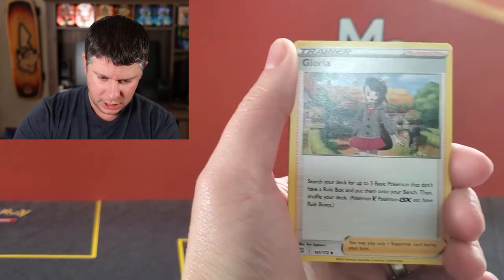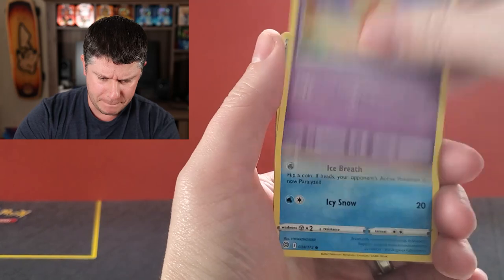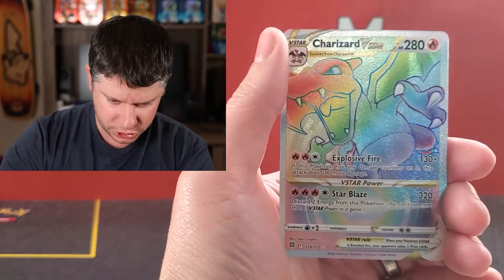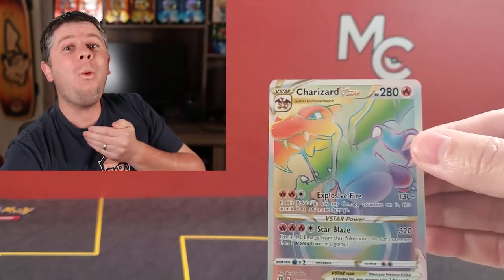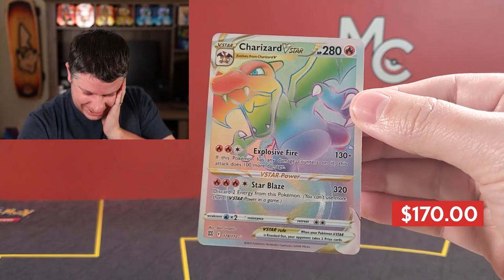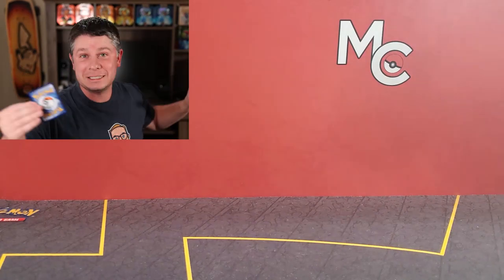Here we go. Dusclops, Boltund, Snow Runt, Nosepass. The Collapsed Stadium Reverse. No freaking way, guys! First pack — look at that! I'm going to go tell my kids, they aren't asleep this time.